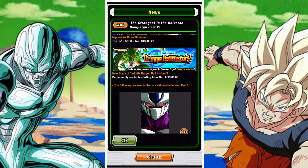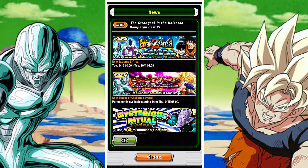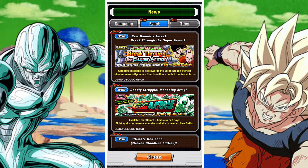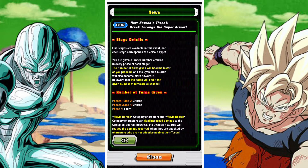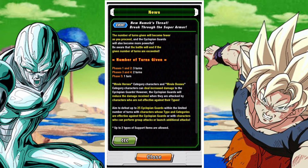Here is the full stone breakdown for part 2: 14 for the missions, 36 stones for the Metal Cooler EZ Area, 1 stone for the Link Leveling stage, 30 stones from the Breakthrough Event, 8 stones from the new Story Stage, 12 stones from the two new Red Zone Wicked Bloodline stages, 15 from the Broly Red Zone missions, 9 from the new Extreme Z Area, 6 from the Fighting Spirit stages, and 24 from the IDBH.